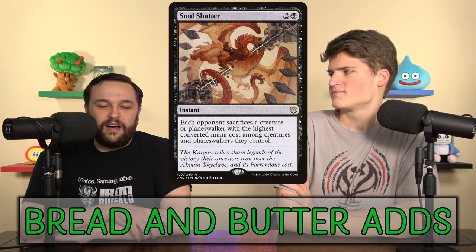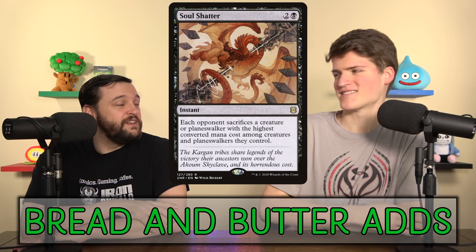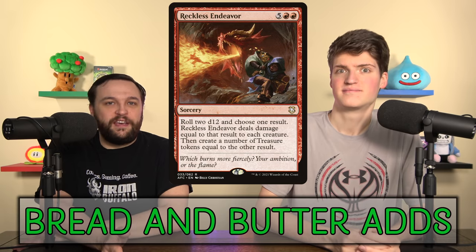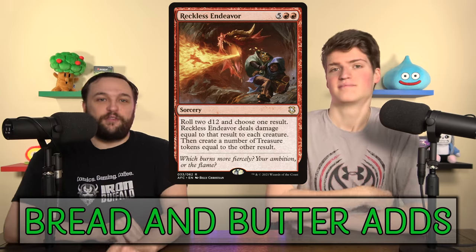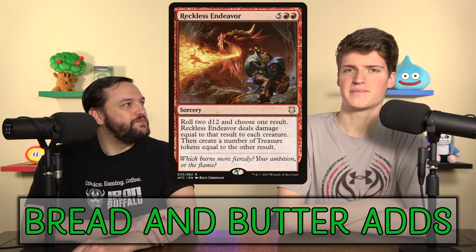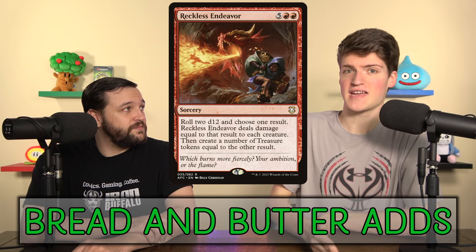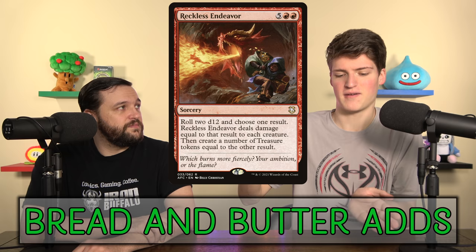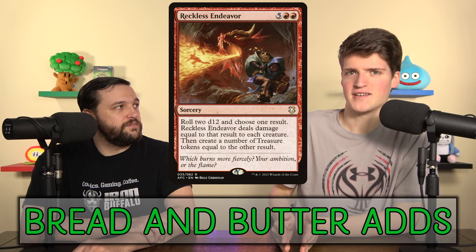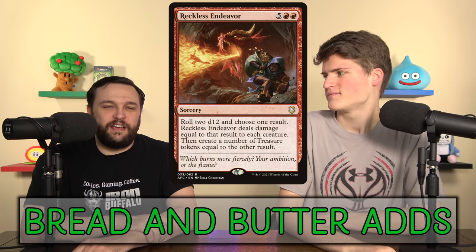Up next is Reckless Endeavor — we're going to wipe the board and get a buttload of Treasures unless we are the most unlucky humans ever. You can get unlucky on one roll, but getting unlucky on two is real bad. You remove all the variance by casting the spell twice. Most of the time you're going to hit the average — like six damage, six Treasures — and then get maybe seven damage on the copy. Or if you hit enough damage the first time and roll a two and a ten, you can just deal two damage since everything's already dying, then take the ten Treasures. You're going to get a lot of Treasures, probably more than your mana back on average.